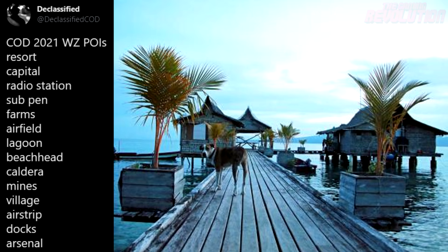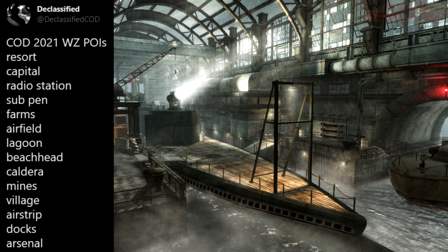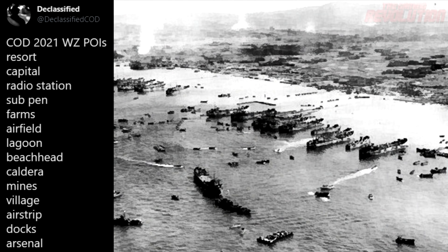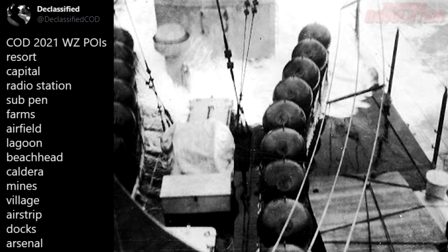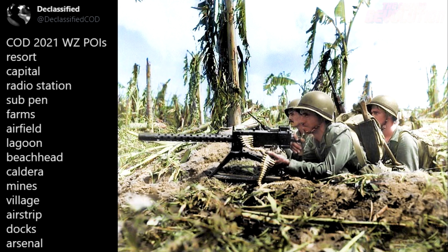The points of interest apparently include: resort, capital, radio station, subpen, farms, airfield, lagoon, beachhead, caldera, mines, village, airstrip, docks, and arsenal.